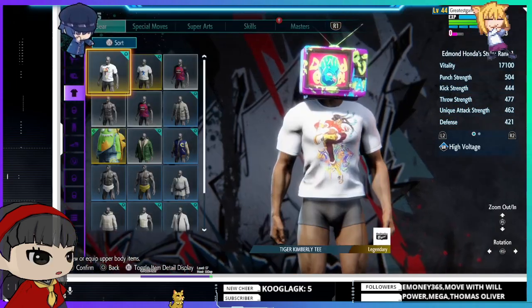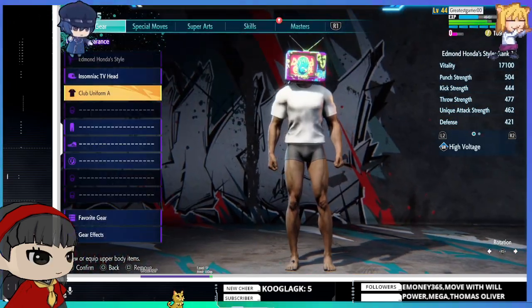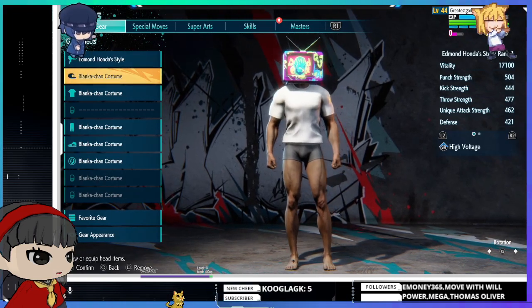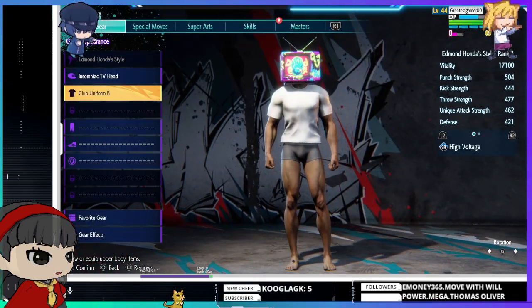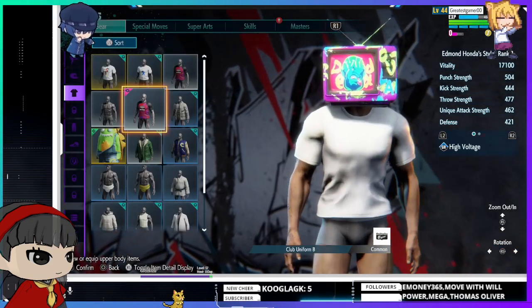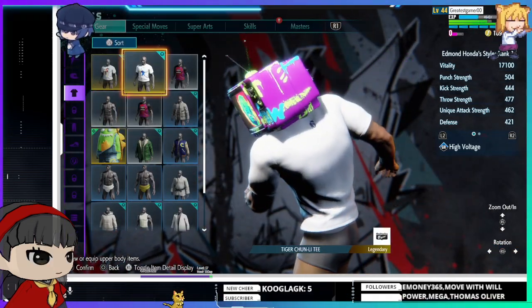For example, this giant Blanca-chan outfit has great stats, but you could make yourself look like whatever you want while keeping those stats. By the way, another fun fact — you can actually have your club uniform as your default appearance, though it seems to not be cooperating right now.